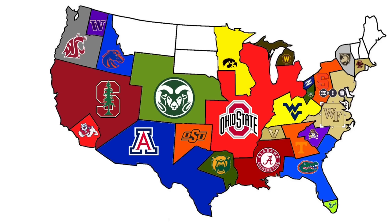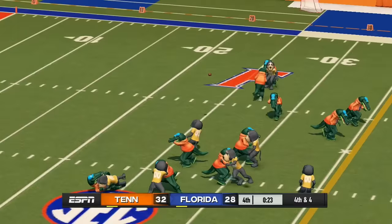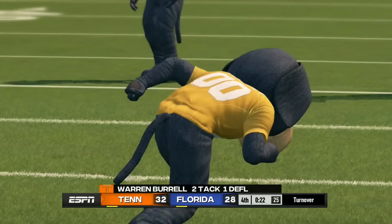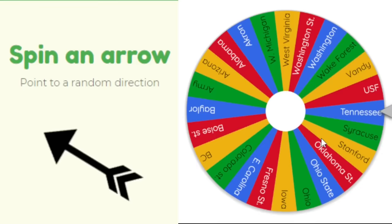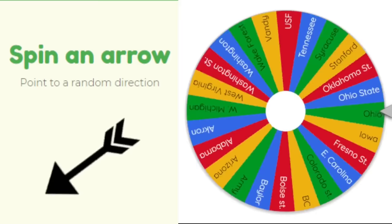Tennessee heads south to face Florida — is this finally the end of the road for the Gators? Florida is down four with fourth and four and can't pick it up. Tennessee takes the dub and the land — Florida had a good run.